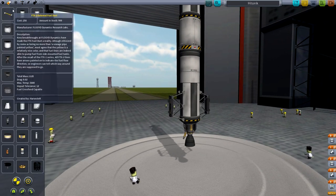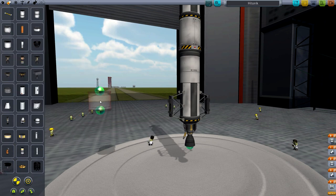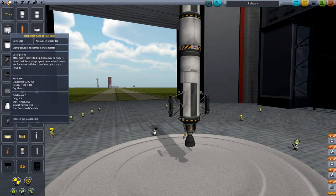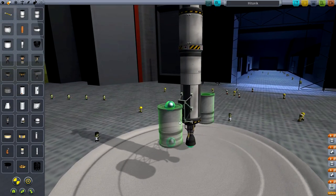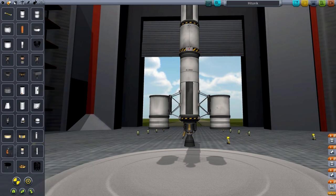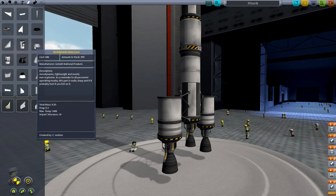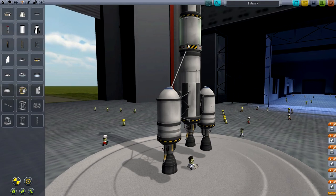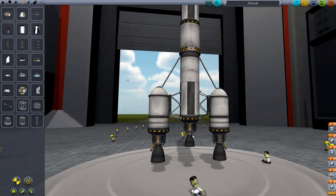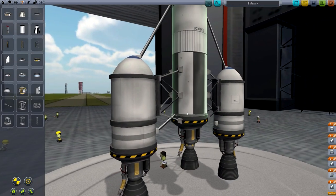Let's put these guys - this fuel tank - okay, aeronautics. Let's get the nose cone on, let's bring out the space tape, let's zoom in here, bam, and bam.